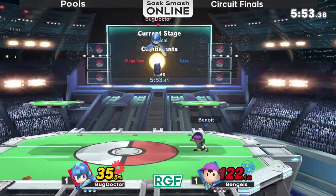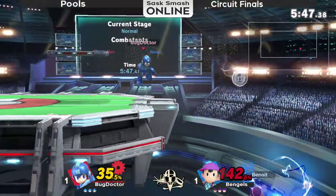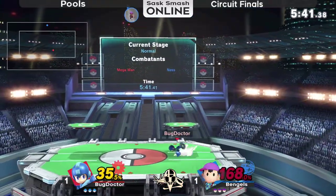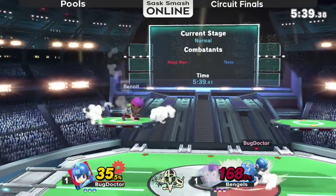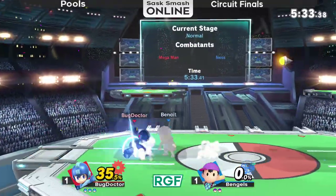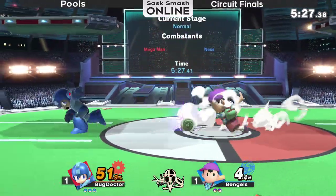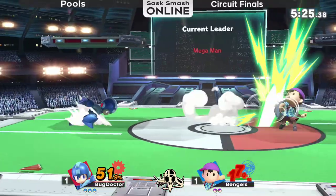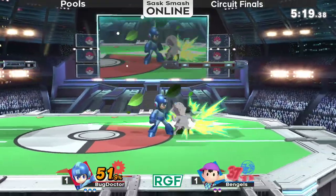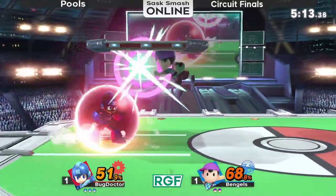Nadia does have the lead against Scrump, which may technically be an upset in terms of seeding. Nadia's had a bit of an inconsistent run throughout this circuit, but I do think him the better player. Just an f-smash to take it — so only 35 on Bug Doctor. Hopefully for him this is the one that means big. He managed to roll out — that was smart. He recognized he'd been hit by the PK fire a few times before the smash attack, so he was able to roll and cancel the shield stun.